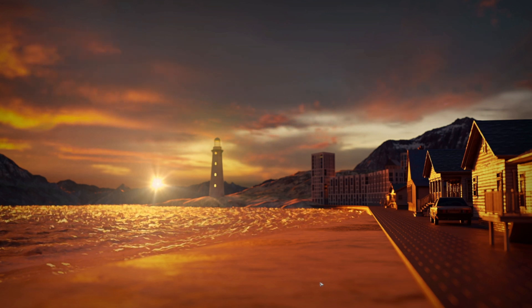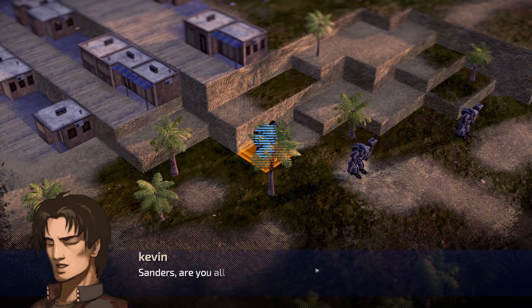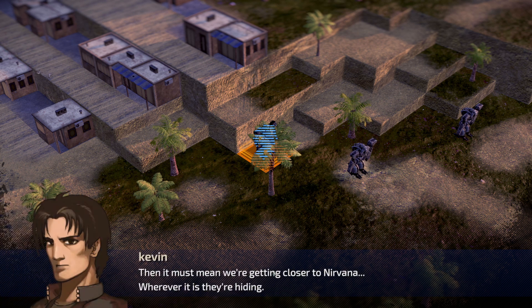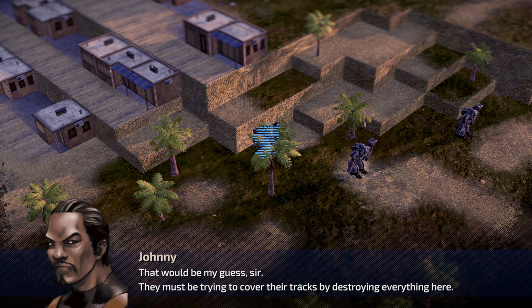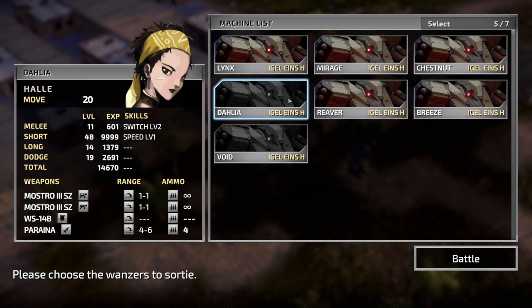The player recalls that last episode he couldn't remember what the B device and S device were called. In-game, Sanders reports it's the same squad as yesterday's, indicating they're closer to Devana. 'They must be trying to cover their tracks by destroying everything here.' Kevin orders: 'Protect the people.'